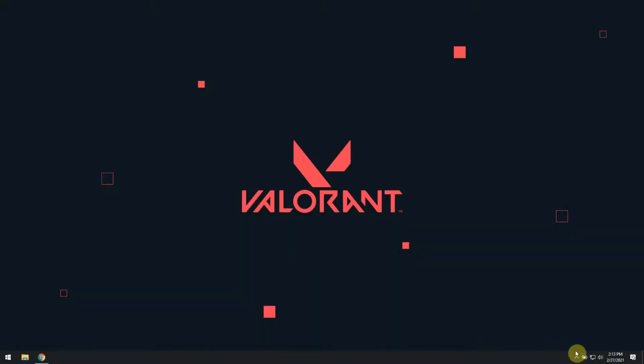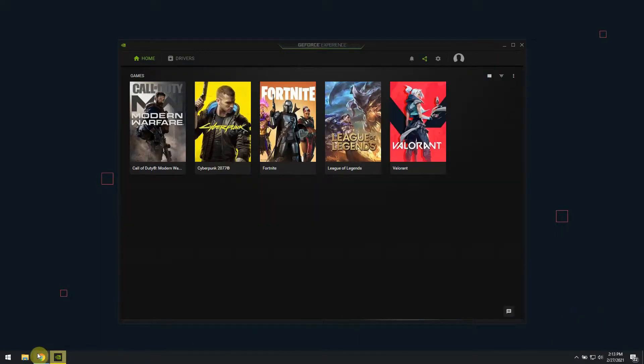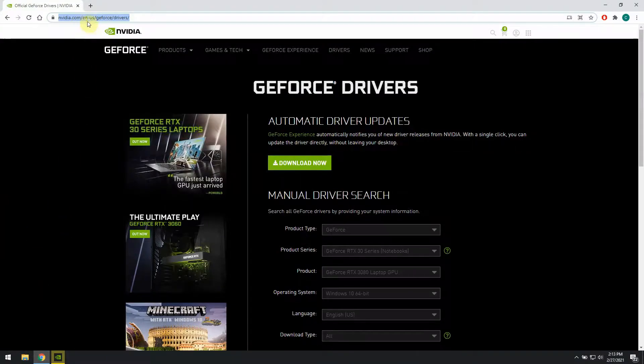We start off by opening up the Nvidia GeForce Experience app. If you don't have this application installed with your Nvidia graphics drivers, you should visit the Nvidia website and install the latest version. The link is in the description down below.